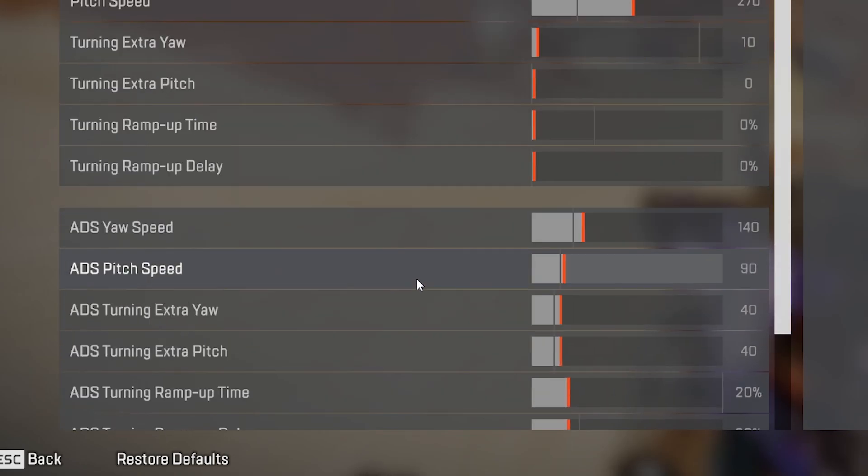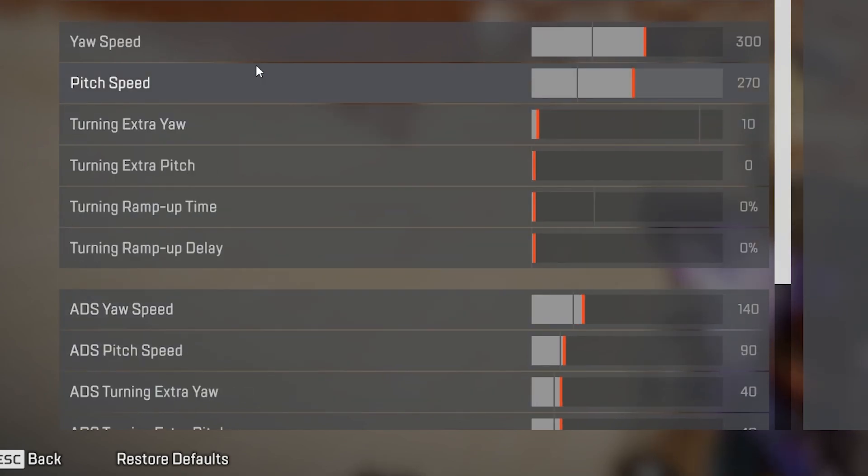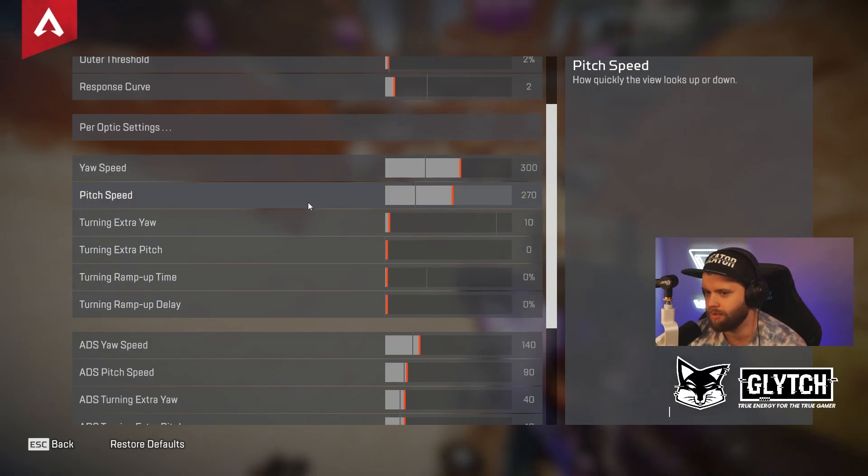This is where all the magic starts to happen. The first group is your look sensitivity — when you're just looking around and hip firing. The second group is all about aiming down sights. I like to have my look sensitivity quite high, and this is very much a linear input as I have no extras and no ramp up early on — this is just general tracking for hip firing and moving around. I like it to be quick so I can turn quickly and move quickly; the game feels a lot faster and smoother. I have mine set at 300 for yaw, which is your horizontal axis, and 270 for pitch, which is your vertical axis. I like pitch a little bit lower to help with recoil control. I have my extra on 10, which really doesn't do all that much — I just found I liked it a little bit more — and the rest turned down to zero, so this is very much more of a linear sense.